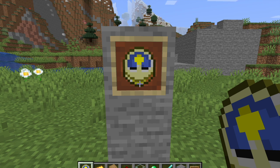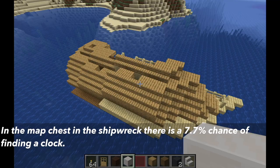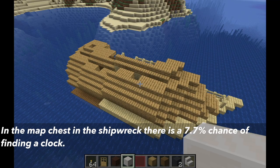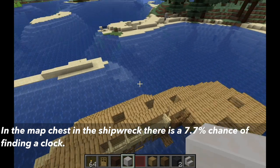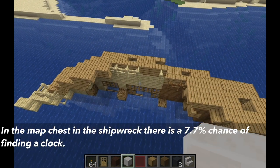Let's first talk about where you can find a clock. In a shipwreck, you can find a clock in the map chest, which is at the rear and the bottom section of a shipwreck. There is a 7.7% chance of finding a clock.